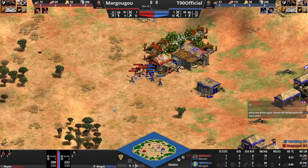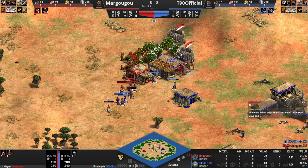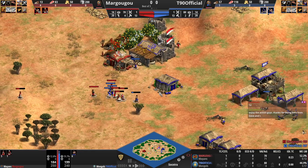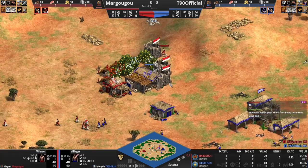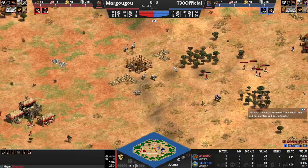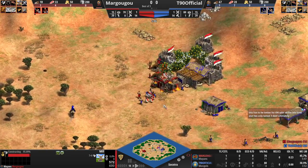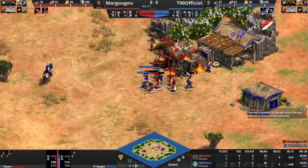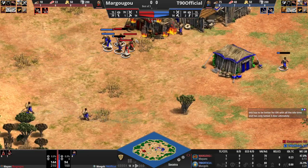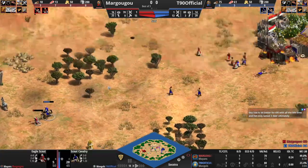T90 is now attacking the house — he seems confused as to what he should do here. Margugu is going to get away with that villager. T90 has not lost a villager yet either, so that might change right here. No, he's going to get that one away, but his villager has been walled in now. He's going to try and take out that house — this is a lot of idle time for Margugu. He's actually going for a mill in between the gold mines to get those zebra. It's probably going to pull these villagers back, and good villager micro here from T90 to pull this one away. Trying to save this one but he's not going to be able to — great blocks there from the frenchman, eagle will go down.